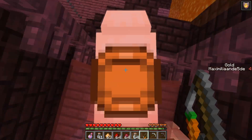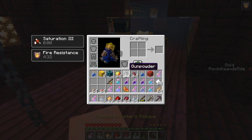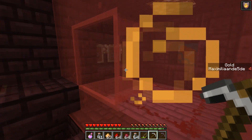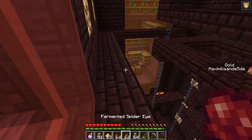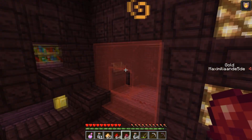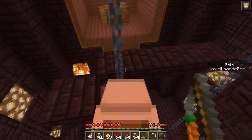I wasn't supposed to do that - or actually, maybe I was! We can get out - we have a pig. I don't know why we need a pig but we have one now. Let's bring it down. There's a button and some terracotta, more terracotta behind there, and lots of redstone down there. Should I put a pig in there? There are zombie piglin eggs over there and normal pig eggs over here. I think I need to go in there with a pig.